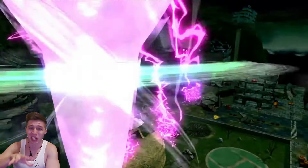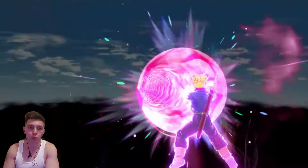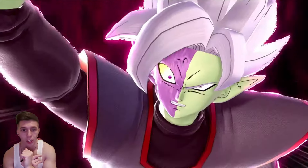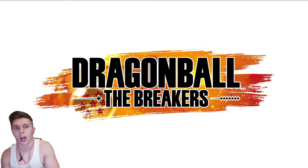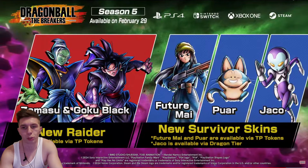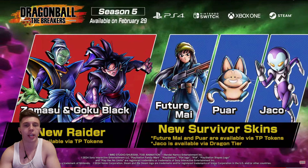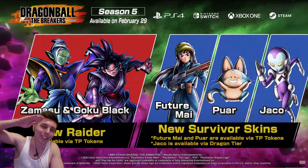As an entire season as a whole, all of these guys look like they have interesting abilities that are all useful in some way, shape, or form. Very exciting, and I look forward to trying these guys out. Jocko is going to be available via level 50 on the Dragon tier, so you can get him completely for free. But Mai and Poir will only be accessible via purchasing them with TP tokens. Leave a like if you guys enjoyed, and subscribe to the channel for more Dragon Ball The Breakers updates. I'll catch y'all in the next one - take care, stay safe, have fun. Peace out.